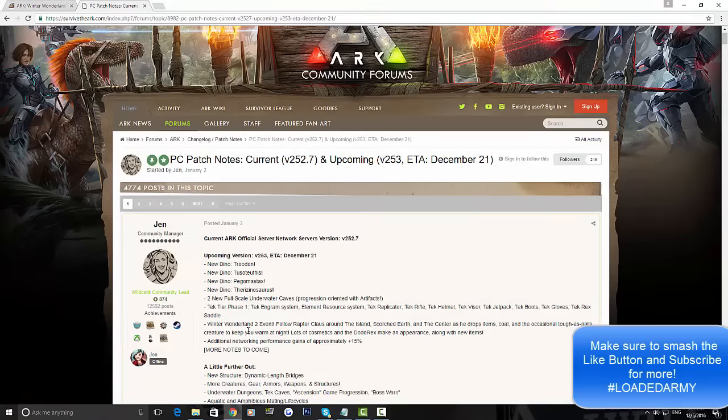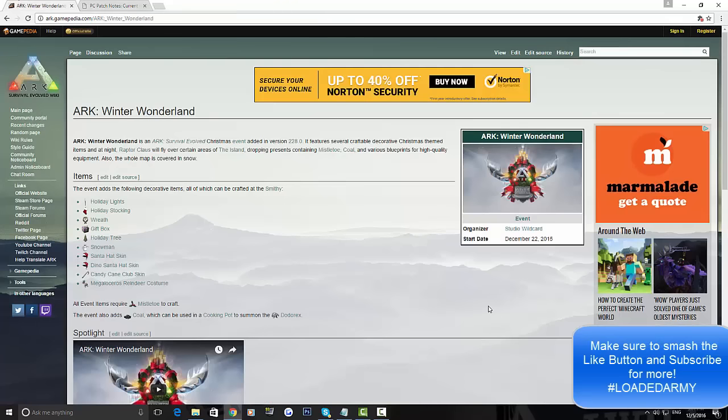For ARK Winter Wonderland 2, Raptor Claus will return and will appear on the Island, Scorched Earth, and The Center. It's going to be pretty similar to the first one — all the Christmas themes with snow — but the Raptor Claus and Christmas events will be on every single map this time, whereas last time it was only on the Island. I don't know if it's going to be on PS4, but since ARK PS4 is releasing around now, it might be included as well.